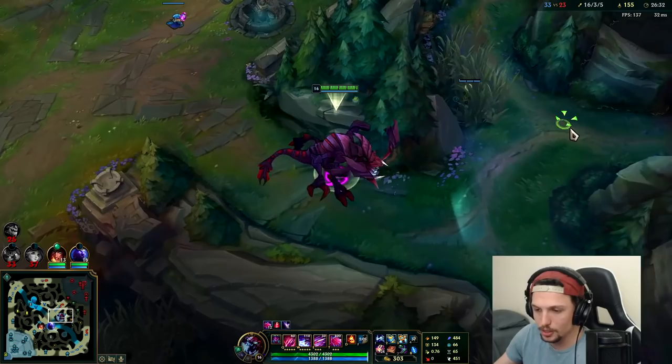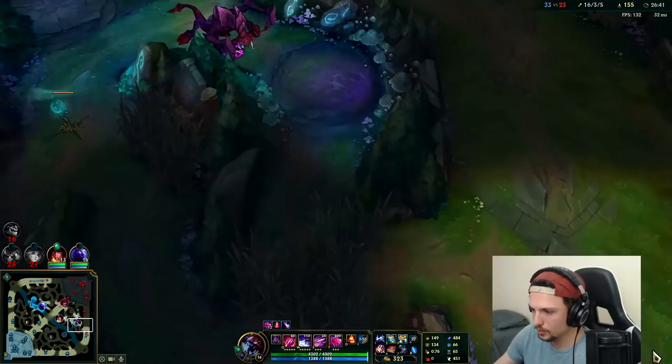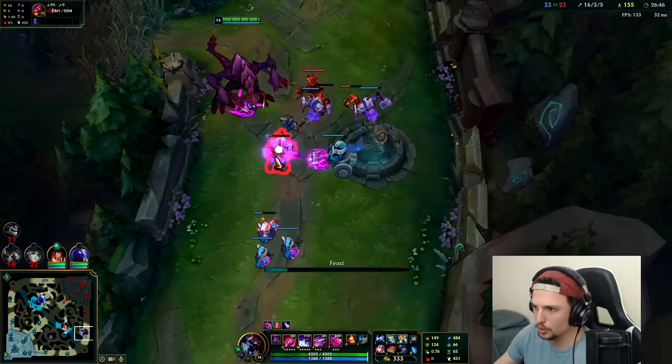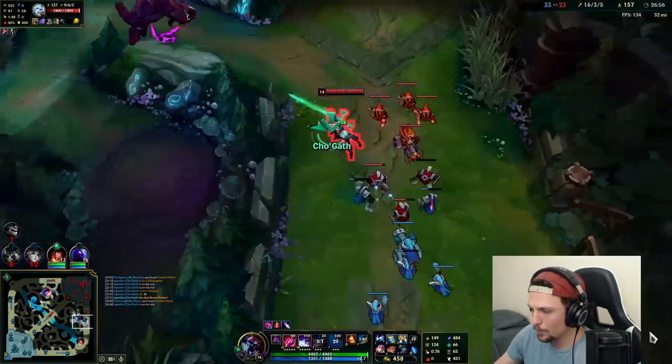Is Cho viable in the jungle? He is — I'd say he's more viable than something like a Trundle jungle, though that's not saying much. I still enjoy playing Cho jungle, whether it's Predator or Omnistone. Our ult is a 38 second cooldown — I can still use it a lot on minions and monsters to grab more permanent stacks.